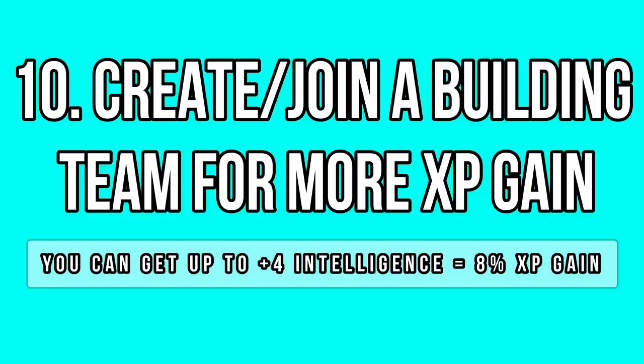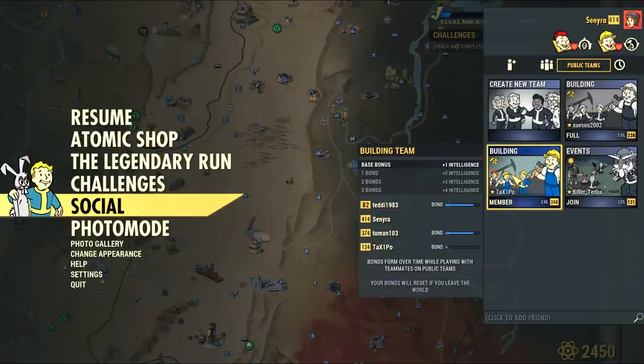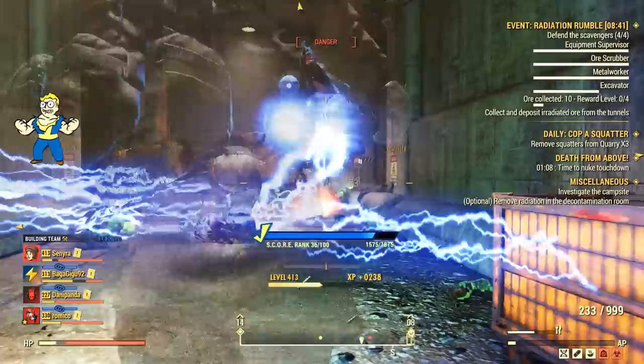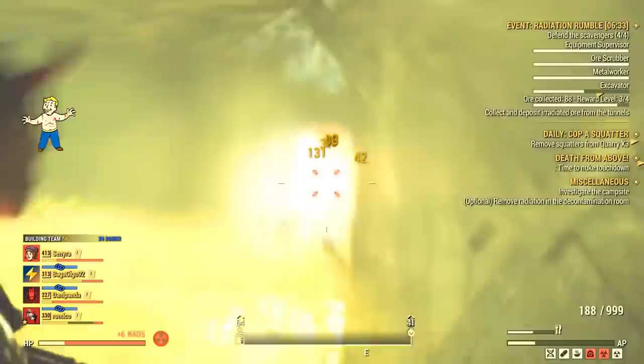For some reason, most people seem to think the event experience buff is the best when it comes to public team goals. But building teams are the most beneficial because intelligence gives you experience gain. You can unlock up to 8% experience gain with a full building team, which gives you four more intelligence points. While event teams can boost your experience gain from event completion itself, building teams can boost your experience gain from basically any source, including kills. So it's about time you start switching to building teams if you haven't yet — it's way more beneficial.